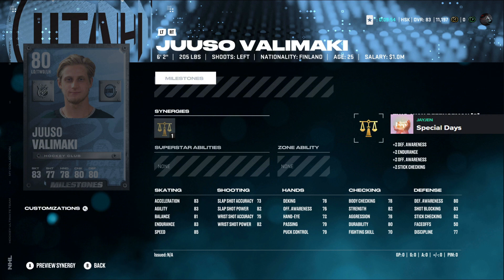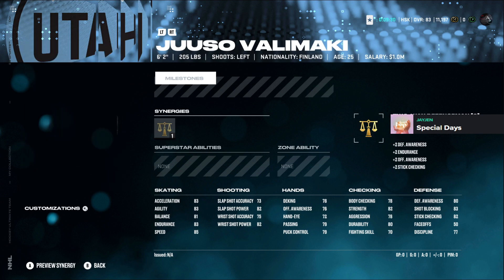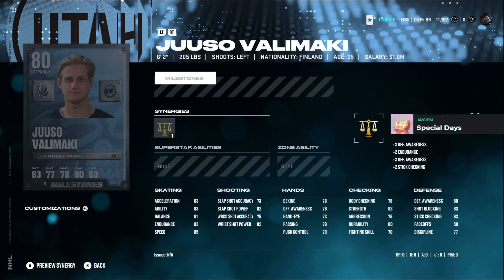Valamaki is a left-handed defenseman — 83 shot blocking, 82 stick checking, 6'2", 205 lbs. Body checking is at 78 which is a little low for a big boy, and stats are really low overall. He's got speed to get in the zone but his shot accuracy is not very good. If he can put it towards the net as a beginning defenseman this might be an all right choice, but there are a lot better ones out there.